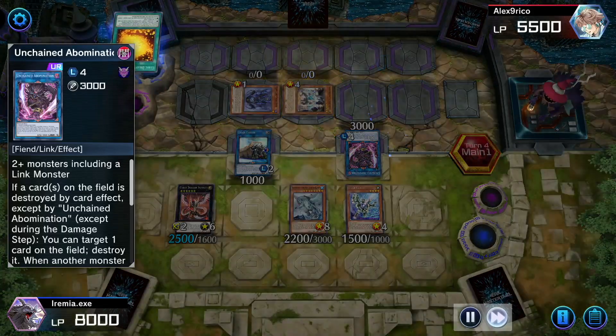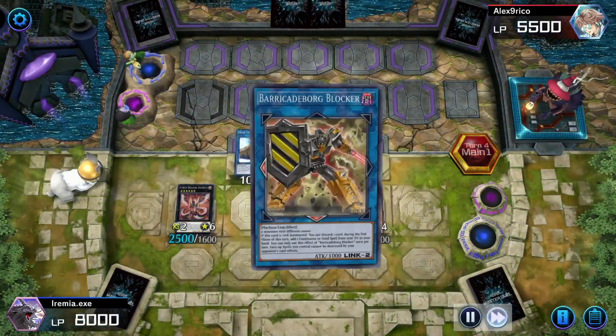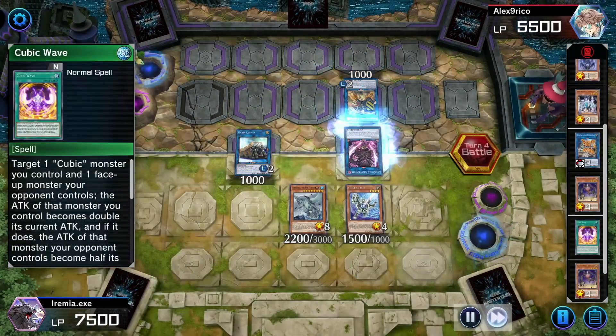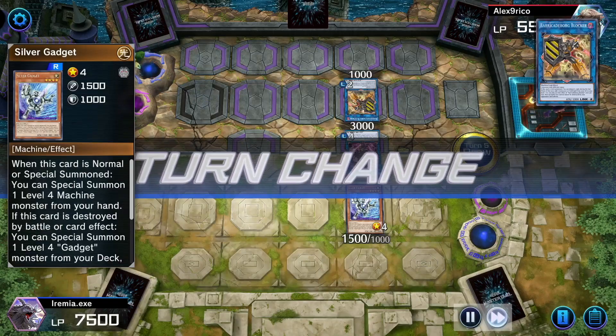Unchained Abomination is a really cool card — it has three different effects to destroy stuff, because Unchained is all about destruction. They go Barricade Borg Blocker, but they actually don't have a target for it in the graveyard, which is too bad. They end turn and destroy their Kaiju, just leaving me with Silver Gadget.